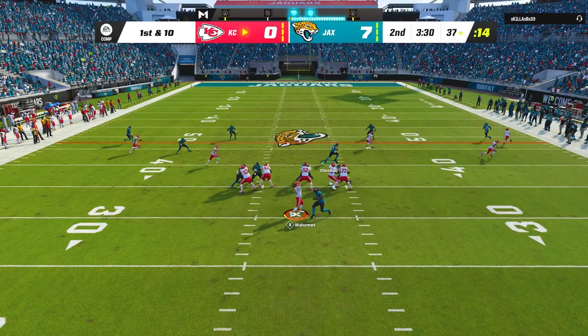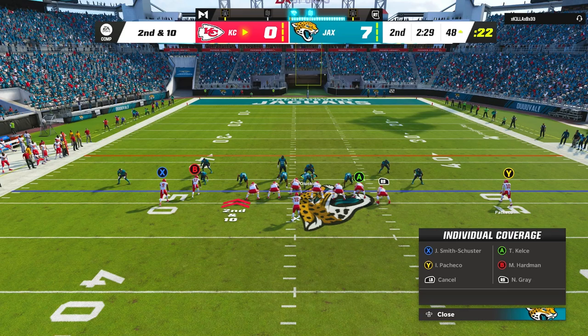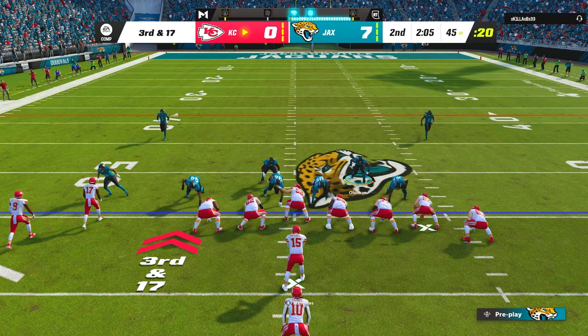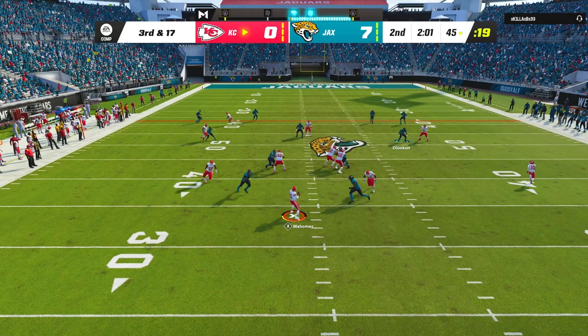On his next drive, my opponent started off trying to attack the flats — first hitting Juju on the right side for 4 yards, and then hitting Mikko Hardman on the left side for 10 yards. Then I finally started clamping down, and on 2nd and 10, edge rusher Josh Allen completely dominated the right tackle and got into the backfield to sack Mahomes. On 3rd down, we played perfect coverage with our cover 4 defense to keep anything from getting open before our pass rush got in there once again.